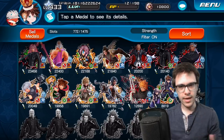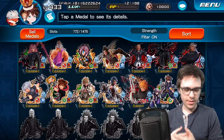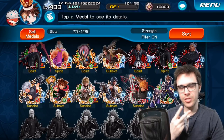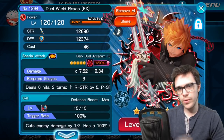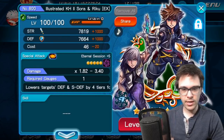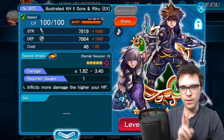Starting off, as we can kind of see here on my screen, these are all the tier 9 metals as of right now. The two metals that got chosen from the favorite metals campaign were Dual-Wield Roxas EX, as well as Illustrated Kingdom Hearts 2 Sora and Riku EX. These were the two metals selected.